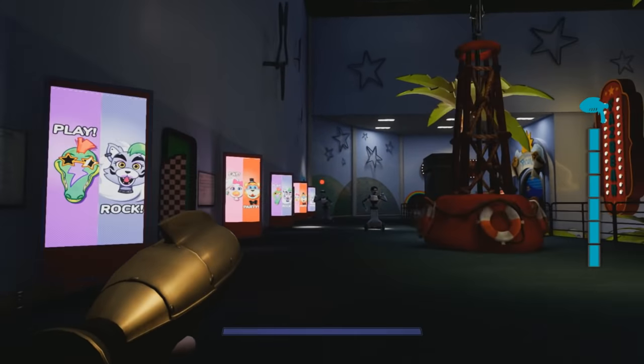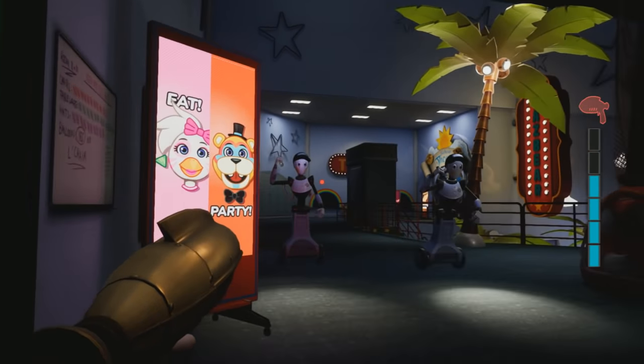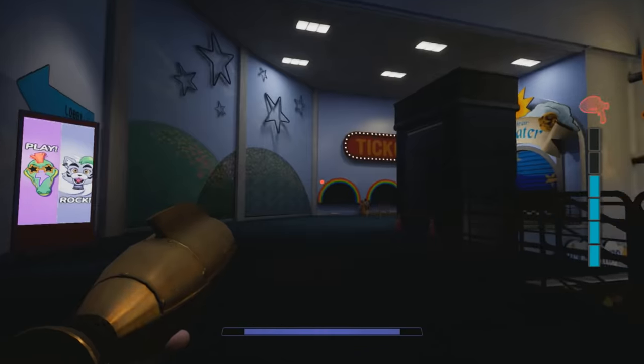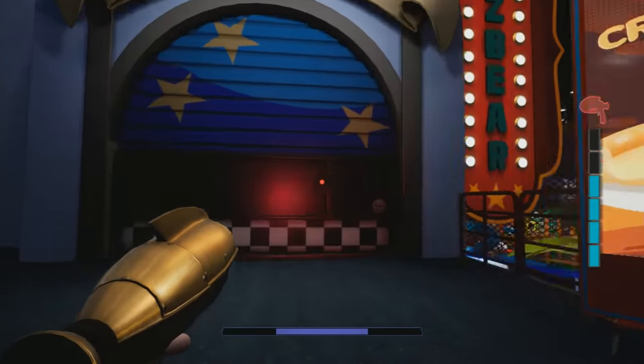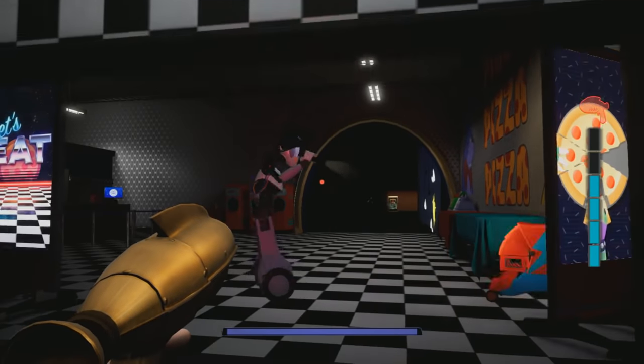This little laser gun is great to malfunction the staff bots so we don't have to worry about them — it's definitely handy to have this thing when roaming around. Warning: tampering with Fazbear automated staff will result in suspension of your membership. And I still got busted by the other staff bot. But yeah, the Fazbear Theater is right here, so let's go ahead and head on inside. When we do, the announcer will welcome us into this place.